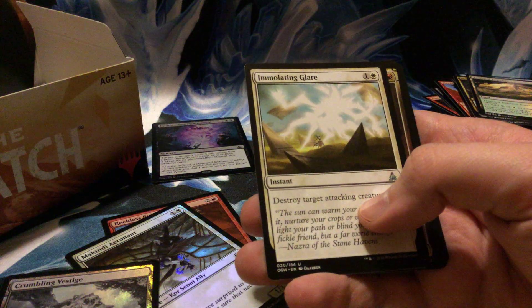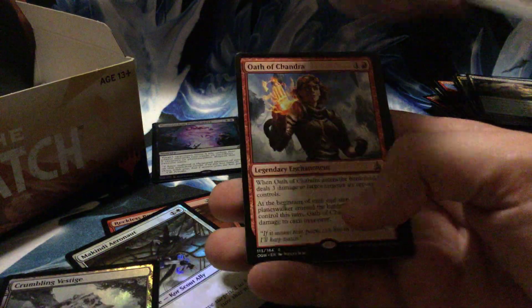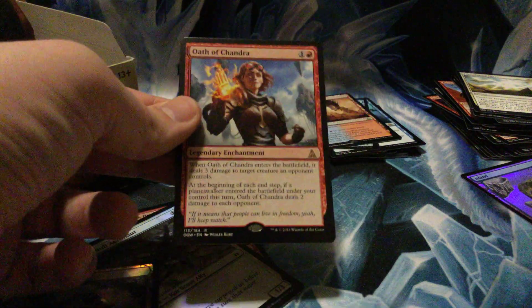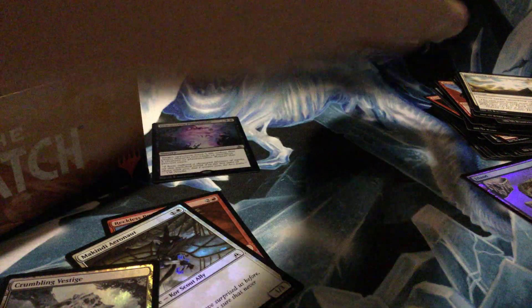Immolating Glare, Flare Drone, Tears of Valakut, Oath of Chandra — she's so cute. Two-drop enchantment: when it enters the battlefield, it deals three damage to target creature an opponent controls. At the beginning of each end step, if a planeswalker entered the battlefield under your control, it deals two damage to each opponent. The second ability is situational, but it is basically a Lightning Bolt for two that just sits there on the field — might go in a burn deck for me.